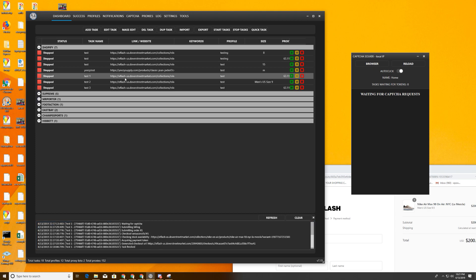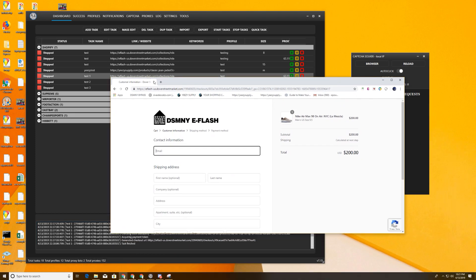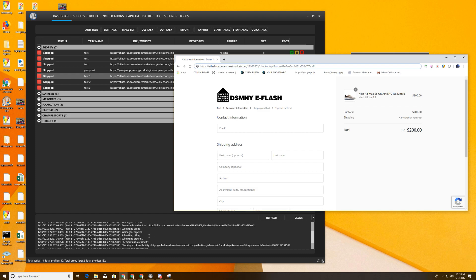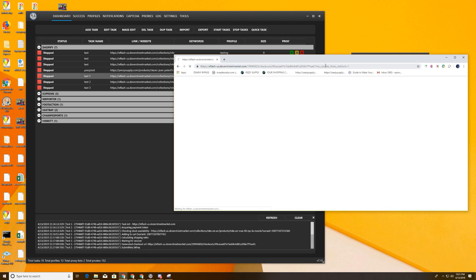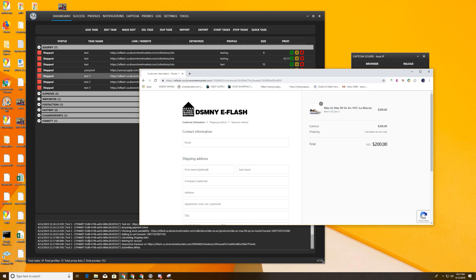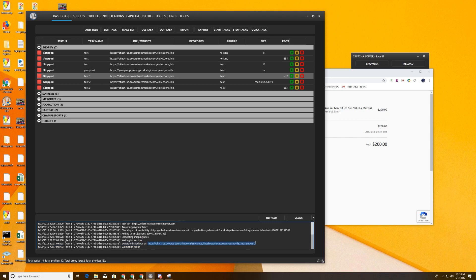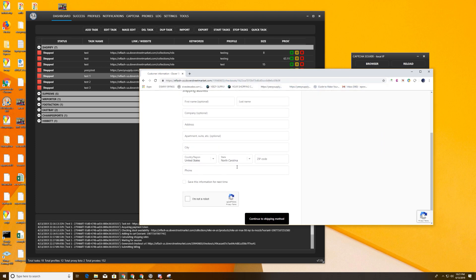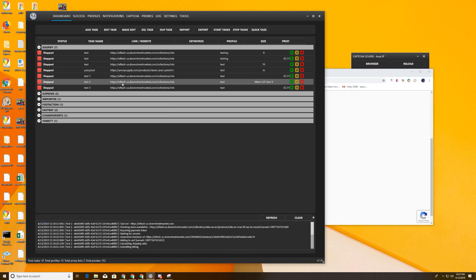So checkout unsuccessful — but look at this checkout URL. You can take this link and just take it here. So this was a size 9.5, but we're going to do this. I don't remember what size this was supposed to be. What size did this grab? It was a size 5, right? So the other one was a 9.5, this new one's a 5. You're able to grab this checkout link when your job fails — copy it quickly, paste it here, and bam, you're in.